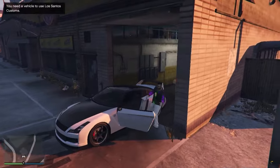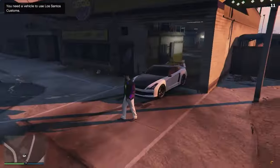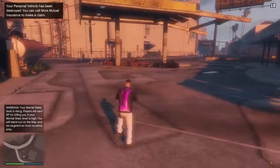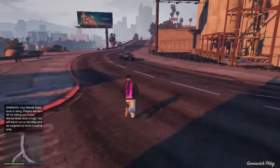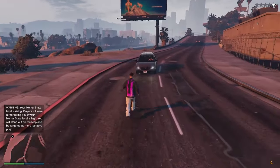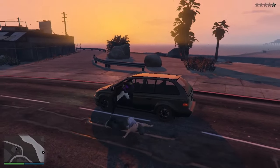Now you have to park your car halfway into your garage. After that, you have to exit your vehicle and destroy it. After destroying the vehicle, you have to steal an NPC car to get back into your garage. If you get police in the way, you have to call Lester to remove it.